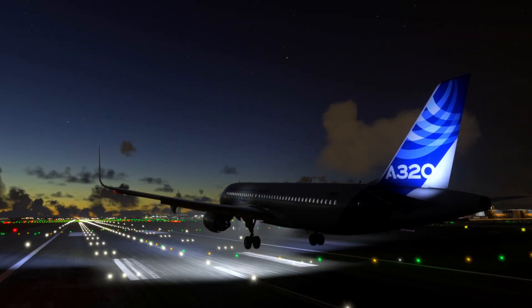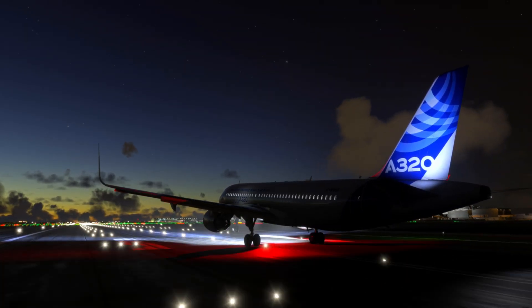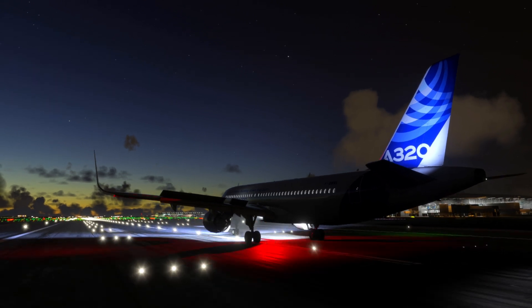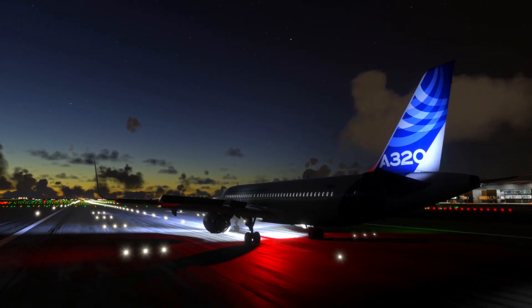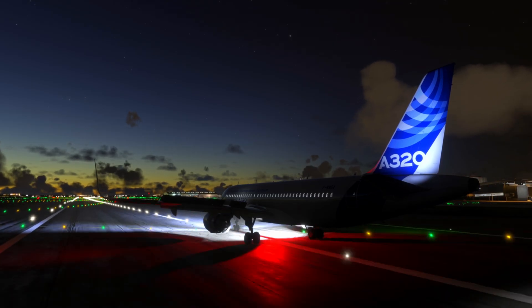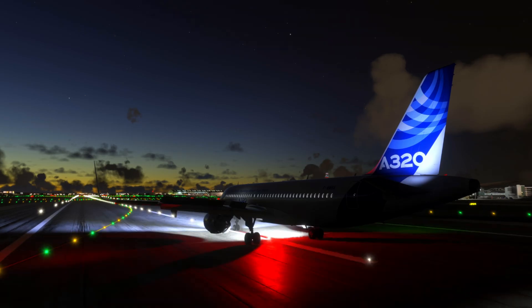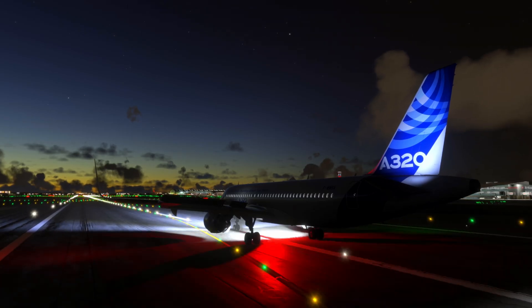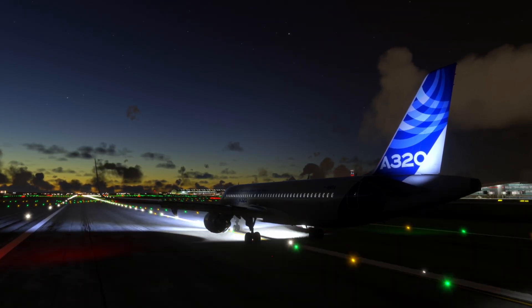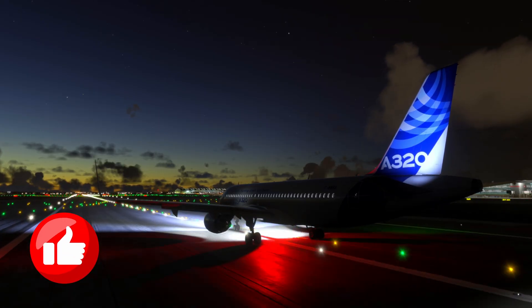So to recap, Flare Mode is a brilliant feature on the Airbus that assists pilots during one of the most critical phases of flight: landing. By smoothly transitioning from normal law to a manual-like feel, it ensures safe and controlled touchdowns, hopefully every time. If you found this video helpful, don't forget to give it a thumbs up and subscribe to stay up to date with the latest content. See you next time.